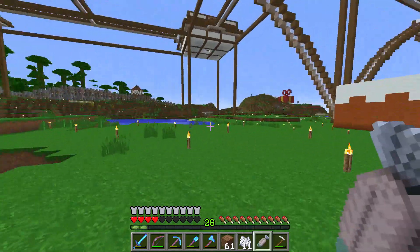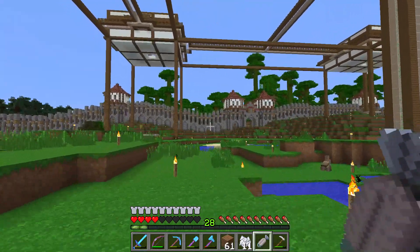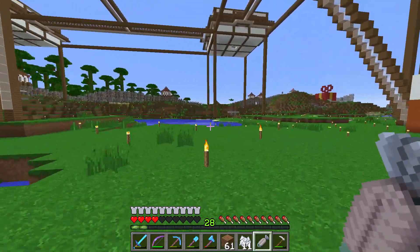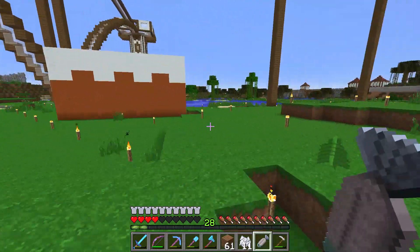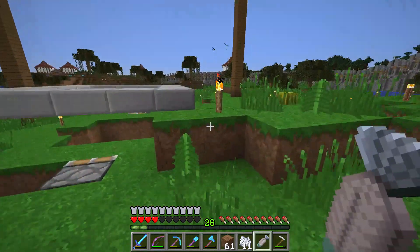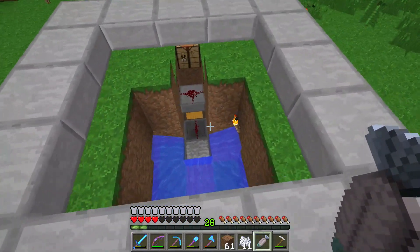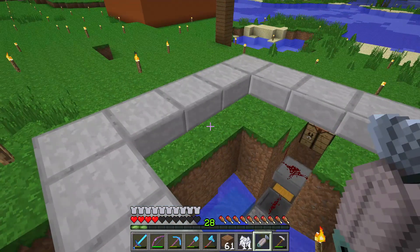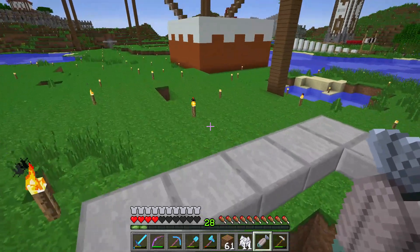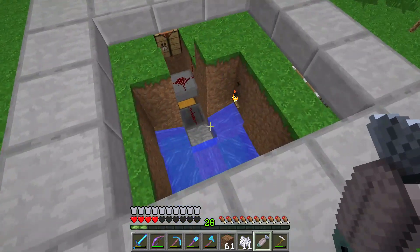This area where I'm standing right now should be jungle again so there's a bit more stuff going on on the ground. But before we do that we need to take care of transporting the iron golems to a point where they die. I thought of doing something with slime blocks maybe so they hop around a little bit and maybe you have some ideas what we could do with the iron golems.